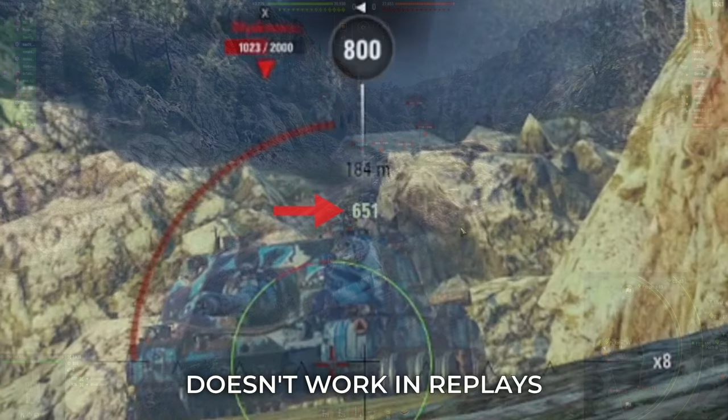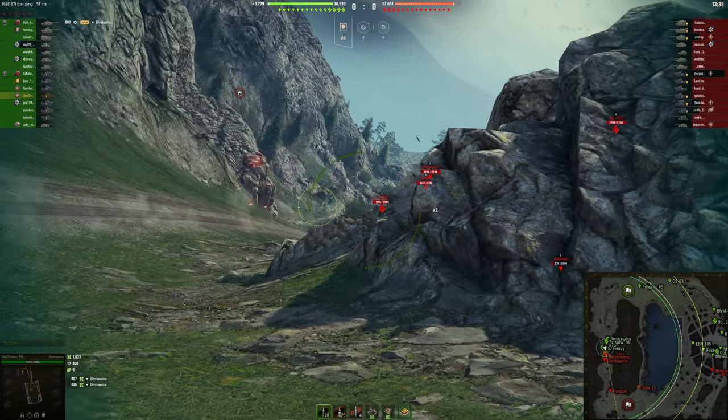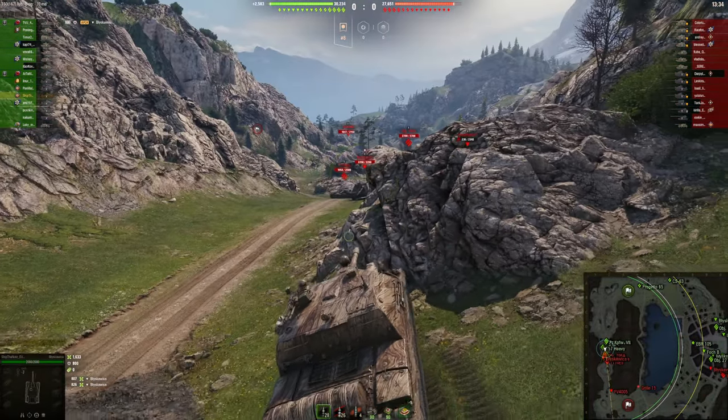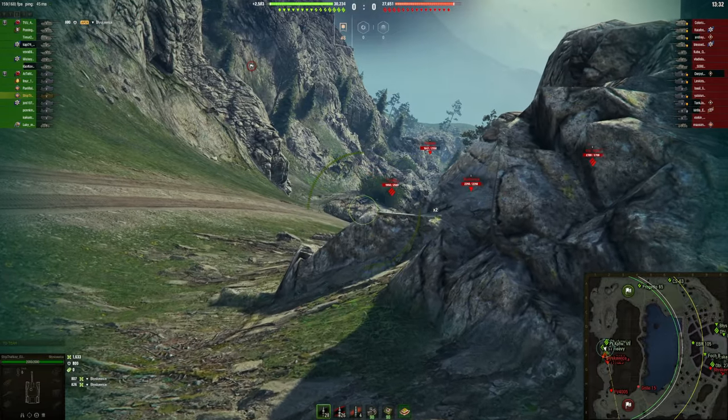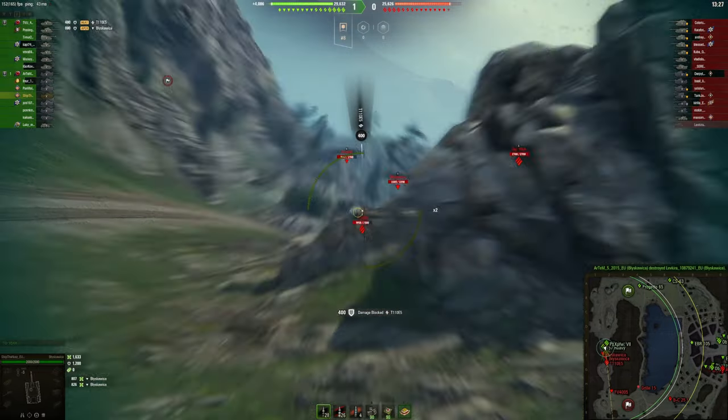The live damage readout is shown based on distance in the middle of the screen, with plus or minus 25% RNG built in. Also, the tier 10 NC-70 with the premium APCR has the fastest shell velocity in the game, with shells flying at 2000 meters per second.